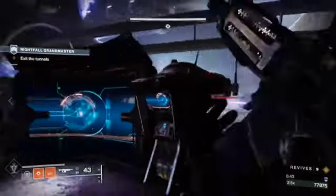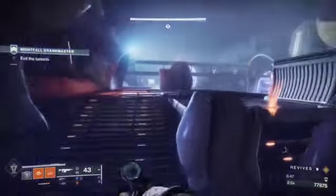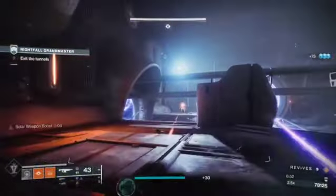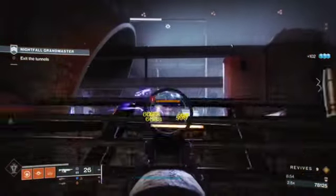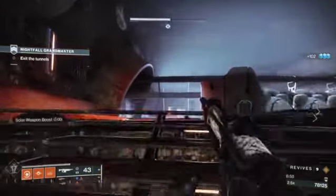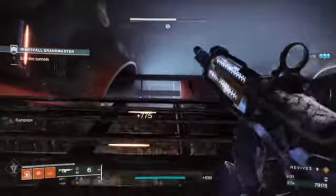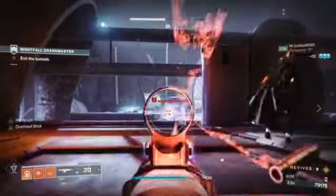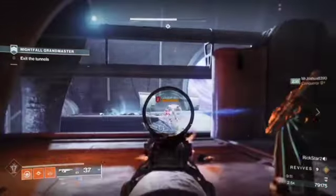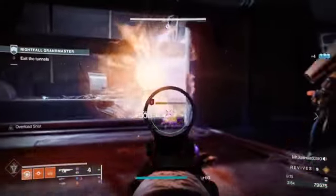I like to go up to the left here. If you are running two warlocks, have that warlock drop the well on the corner — right behind that barricade in front — and that allows you guys to stay in the well, do all the damage you want, and stay safe. It really helps make this part a little bit easier.